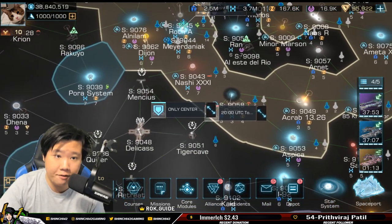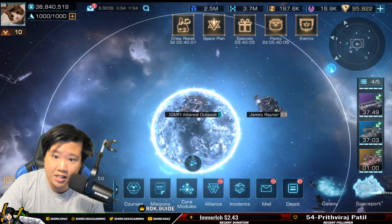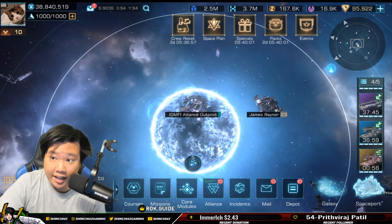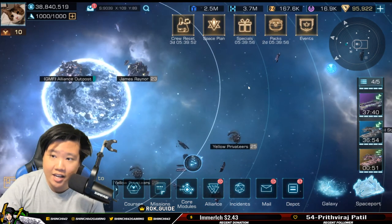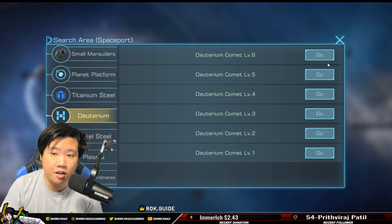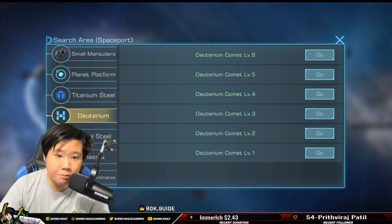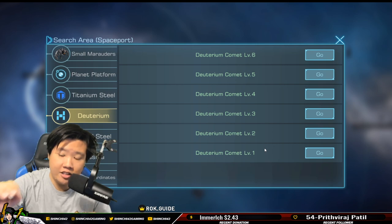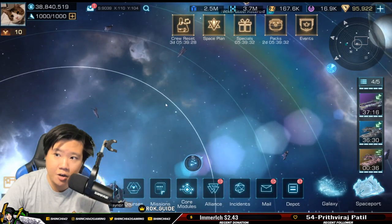Camel Games has asked for my feedback, and I'm going to tell them they should have an indicator showing whether it's your alliance, your union, or an enemy — because right now there's no indication that this is a union outpost. They also need to prioritize results: your alliance first, then union, then neutral, then enemy. There should be a hierarchy in that sequence.